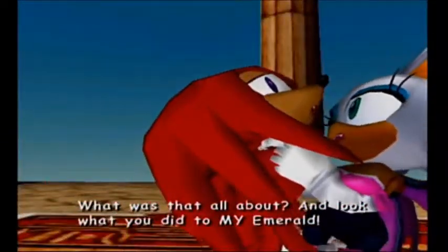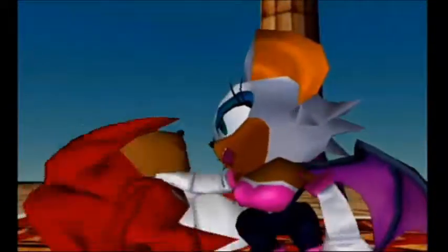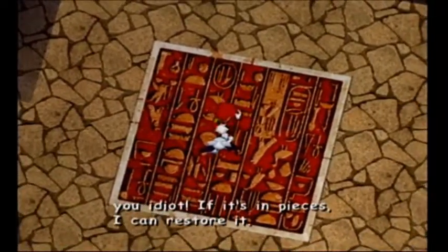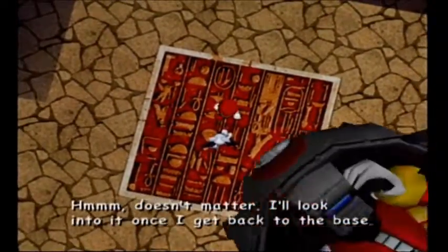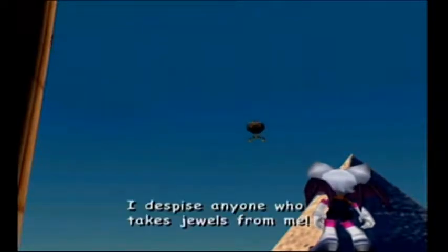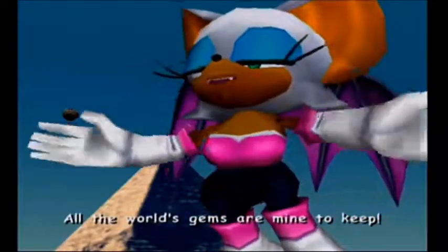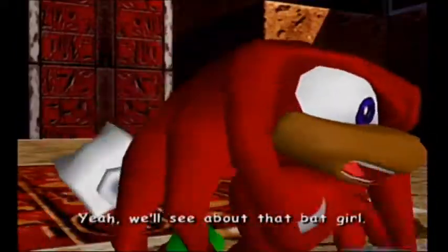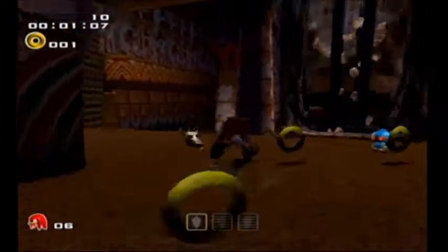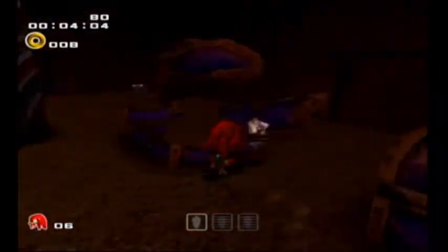Welcome to Stage 2, Wild Canyon. We get to find all three pieces of the Master Emerald. Our radar can only detect the Emeralds in order. We're playing as Knuckles — if you hold A, he can hover through the air, which is awesome. You can also punch. There's a giant fan in the middle that can boost you up to the second level. The radar blinks green when a piece is nearby; the closer it gets to red, the closer you are to the Emerald.